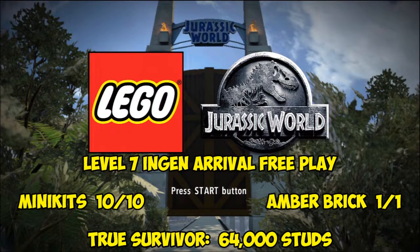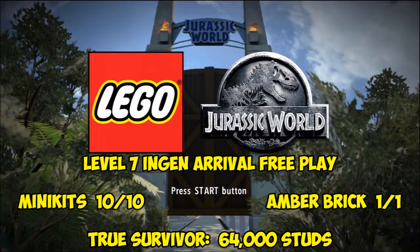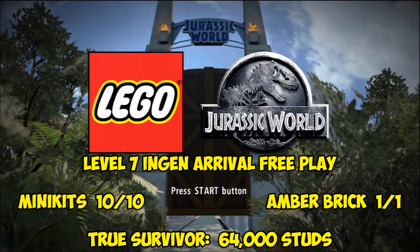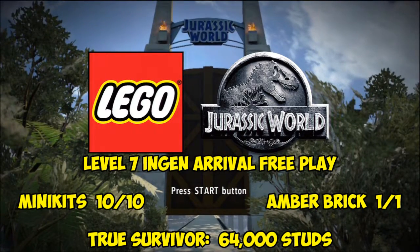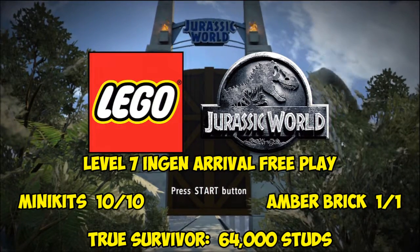What is going on everybody? It's Juicyboxman and today I'm bringing you Level 7 InGen Arrival free play on Lego Jurassic World. We're going to be getting all 10 minikits, the Amber Brick, and the True Survivor score for 64,000 studs with our times 2 multiplier, of course, just to make things easier.